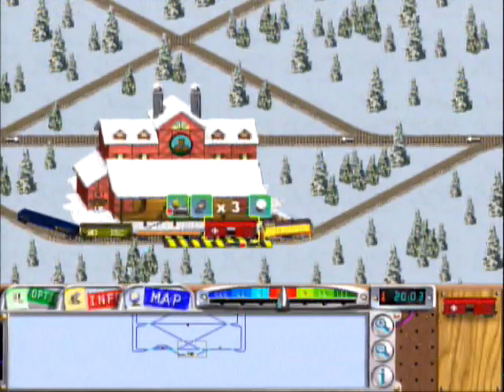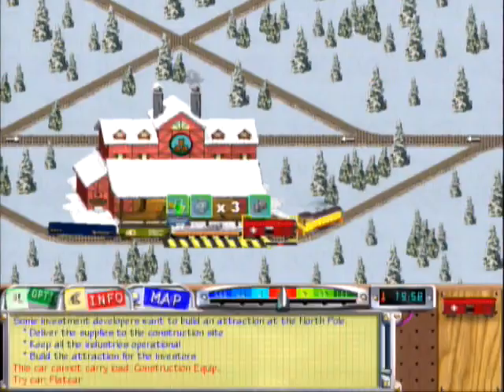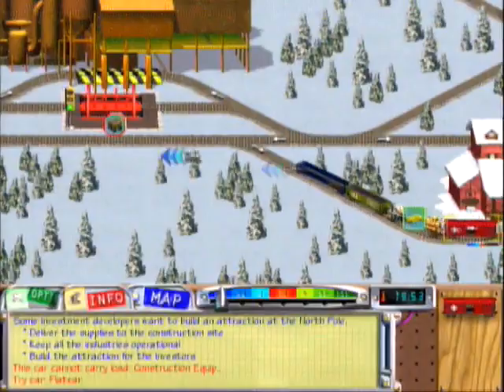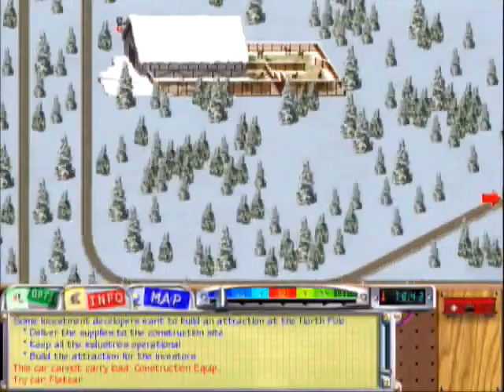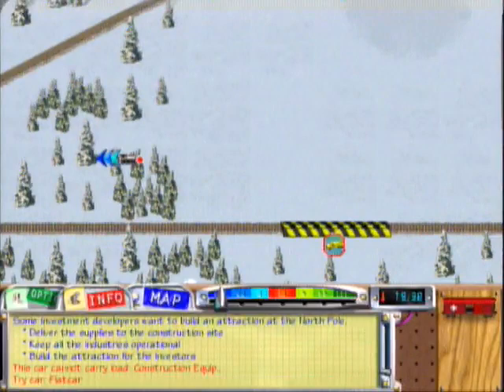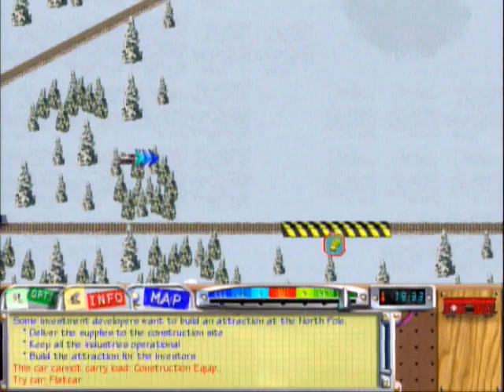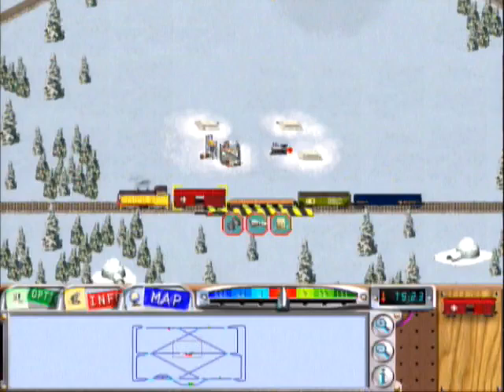This load is too large, it needs a flat car. There we go. Now let's take the construction vehicles. I'm glad that I finally get to do this job. You have a new delivery. Now let's pick up the limestone, the cement, and the parts.